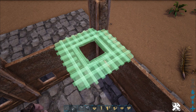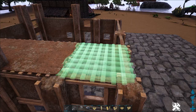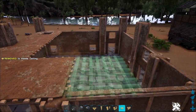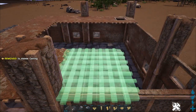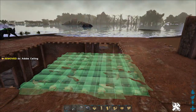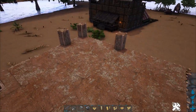For this section you just want an adobe hatch frame and adobe ceilings. Put the hatch frame in — you can do whatever you want really, if you want it at the back to go straight into the next floor or if you want it to come up onto one of the balconies, it's entirely up to you. Get it all filled in and then we'll start the next section.